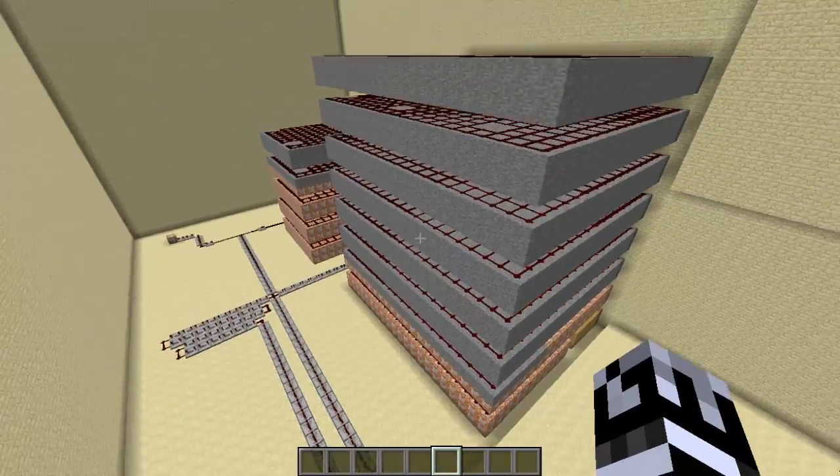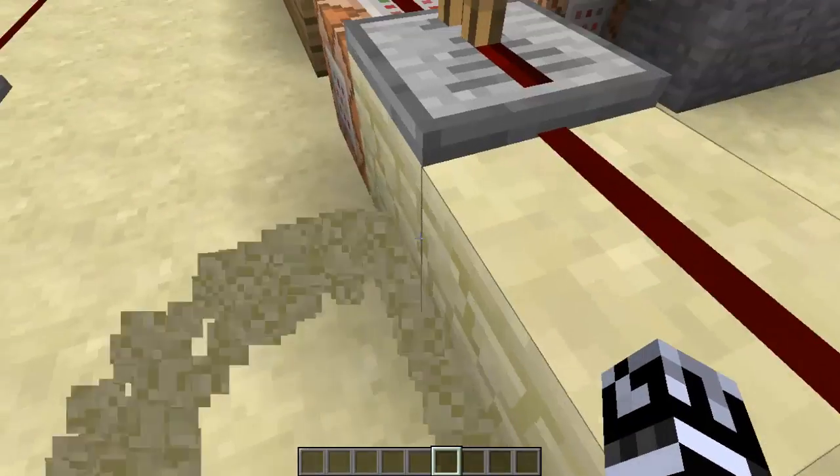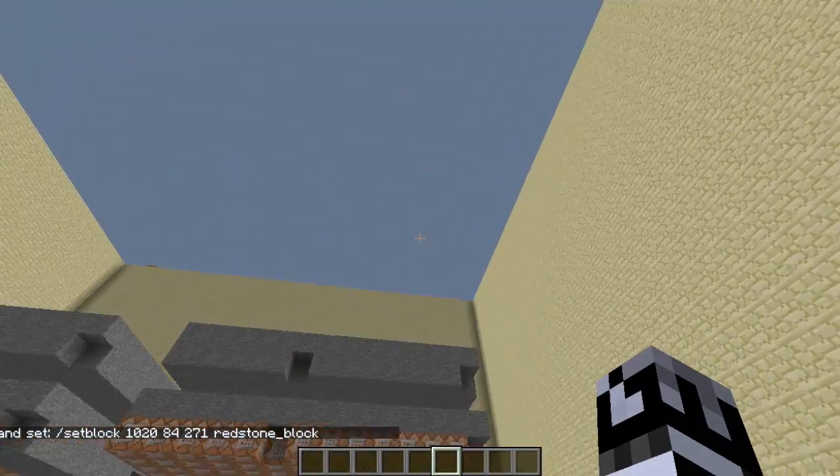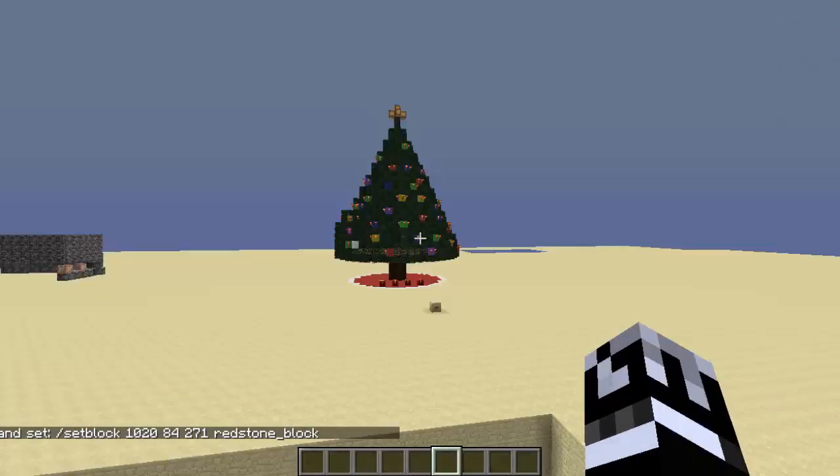That thing also put the star. Come down here. This thing placed a redstone block inside the tree up there.